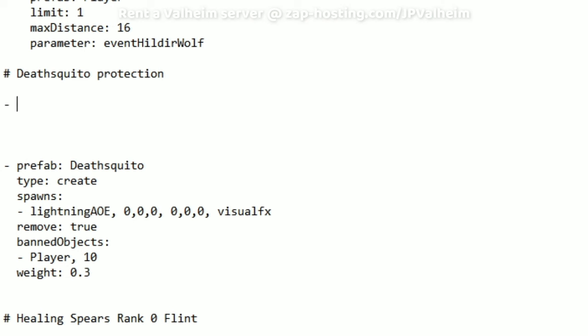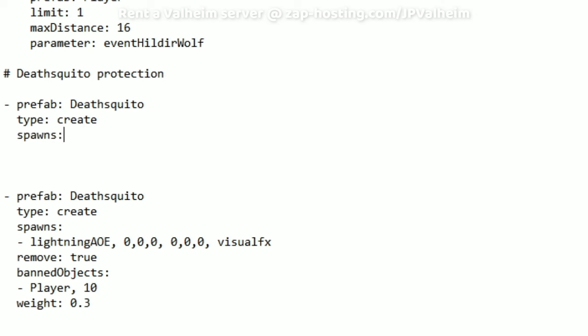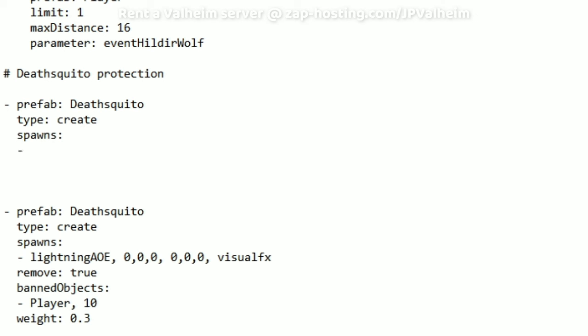To begin, you'll always go dash prefab, and then the name of the prefab that you want to either remove or use as a trigger to spawn something. In this case, we're using the Deathskeeto prefab because we want to alter the Deathskeeto. After that, you line the cursor up with the P in prefab and you say the type — in this case it's a create. Then we need to add the line spawns, and then just another dash aligned to the S this time.